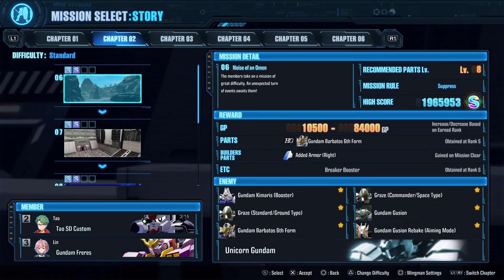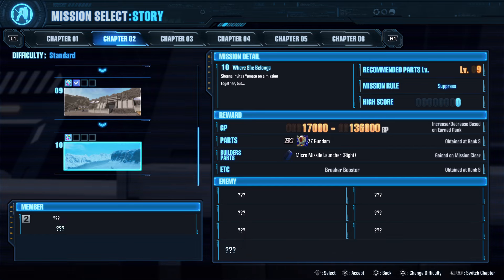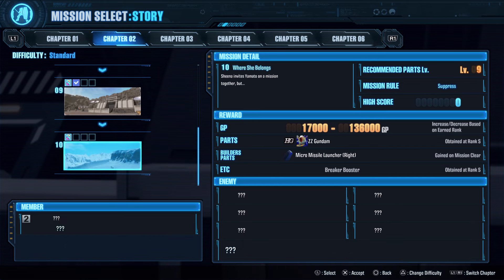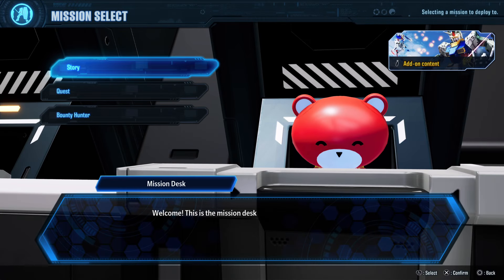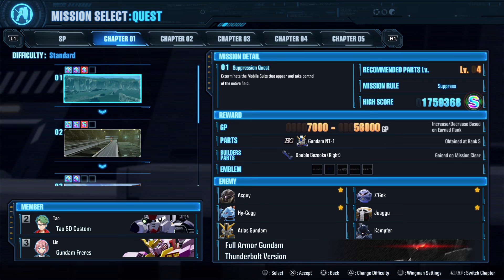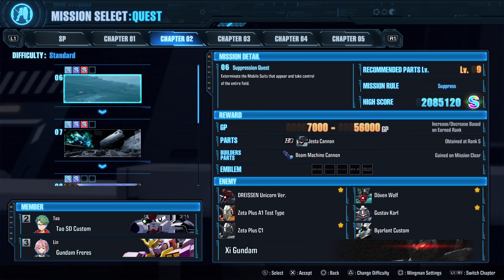So to get plastic, first you need to clear story chapters. If I remember correctly, up to chapter 2, but to make sure, let's say up to chapter 3. So after that you play the quest.